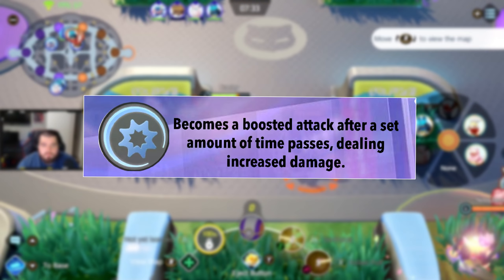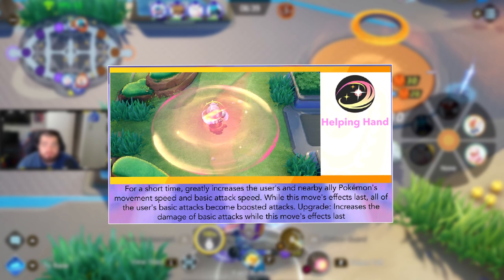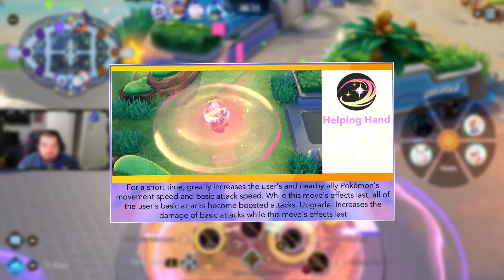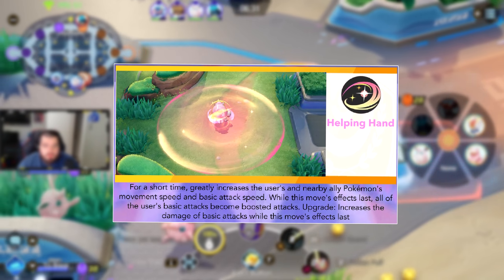At level 4, Blissey evolves from Chansey and you'll have the option to pick Helping Hand or Egg Bomb. Helping Hand greatly increases the user's and nearby ally Pokemon's movement speed and basic attack speed for a short time, and while the effect lasts all basic attacks become boosted attacks. The upgrade increases basic attack damage. Egg Bomb hurls an egg at a designated location — it explodes dealing damage and throwing opposing Pokemon. The upgrade also decreases their movement speed when thrown.